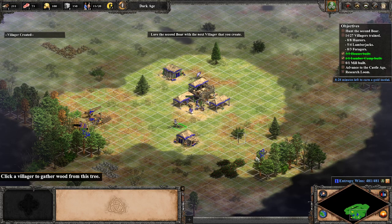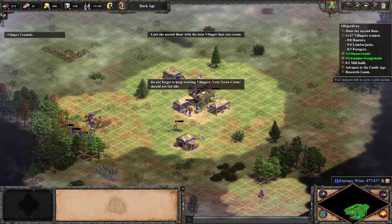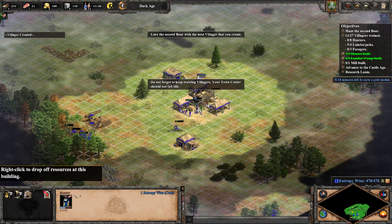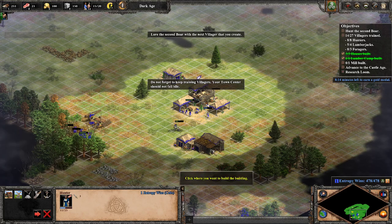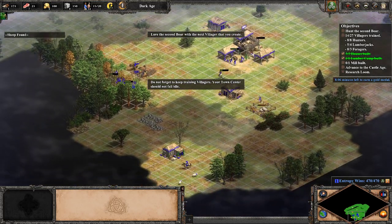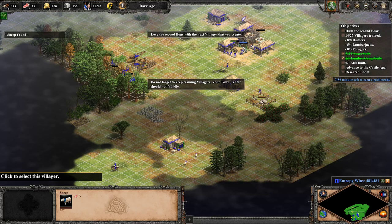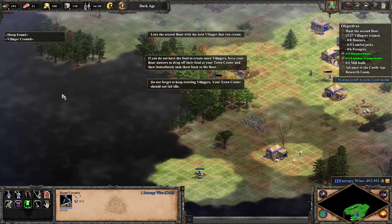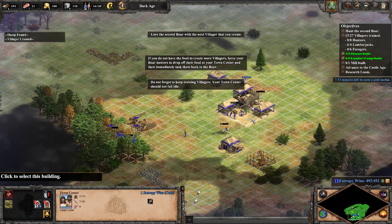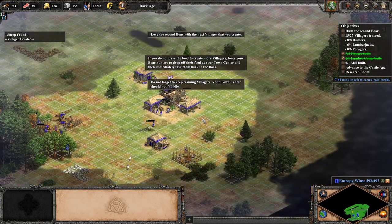Lure the second boar with the next villager that you create. Do not forget to keep training villagers — your town center should not fall idle. If you do not have the food to create more villagers, force your boar hunters to drop off their food at your town center, and then immediately task them back to the boar.